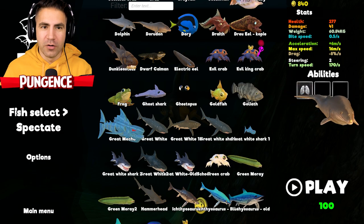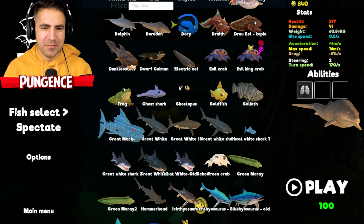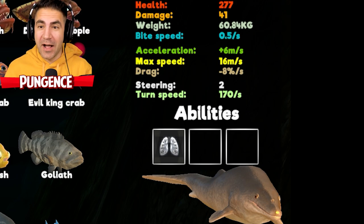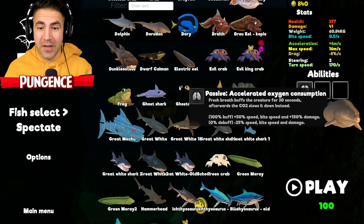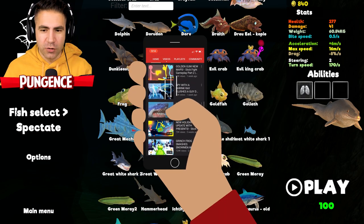The new Dorudon. Dorudon or Dorudon? Dorudon. Is that what I said the first time? Anyway, naming him is gonna be easy — Don the Dorudon. So he's got a bunch of health: 277 health, 41 damage. He's gotta breathe though. So when we get full oxygen, we get 50% faster speed, bite speed, and 150% damage increase.